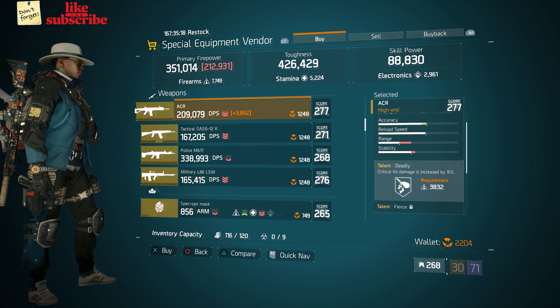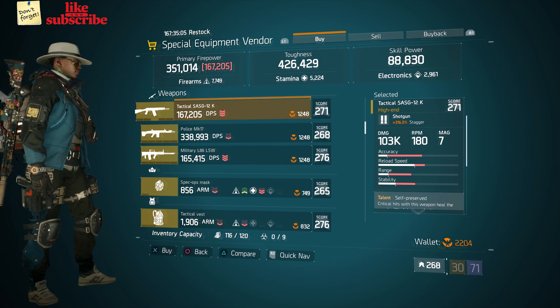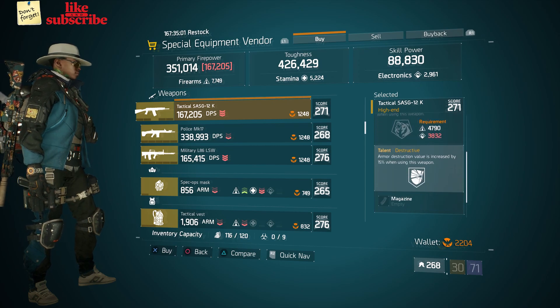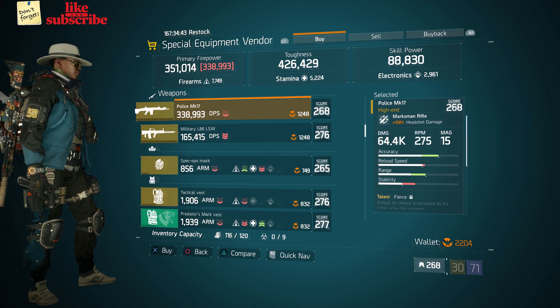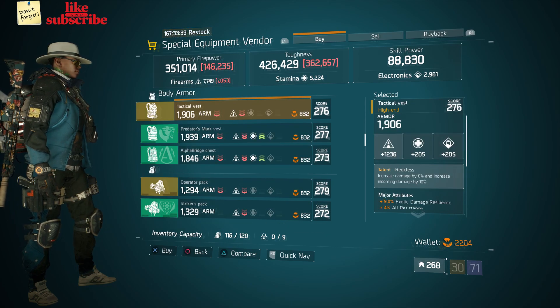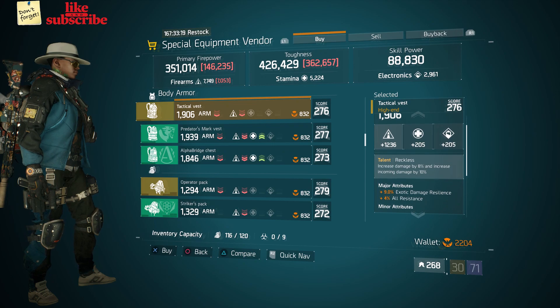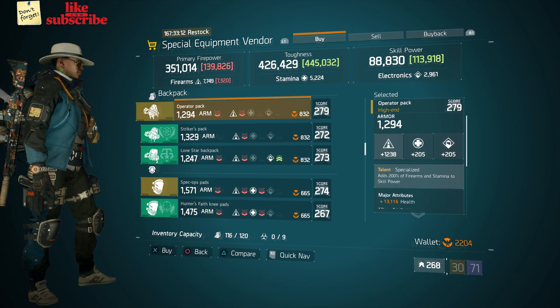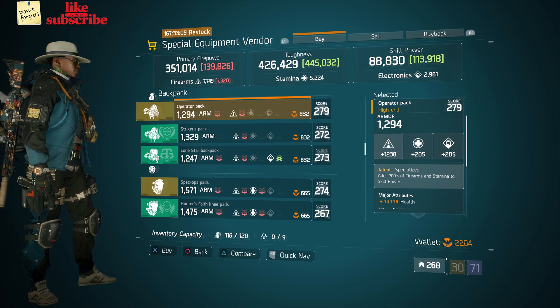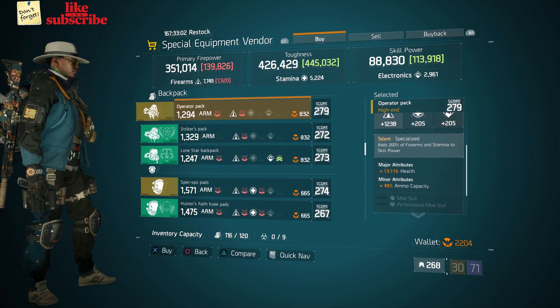Also here we got a Tactical Vest with the talent Reckless on there, gear score of 276, armor is 1906, rolls for firearms 1236, and attributes are exotic damage resilience, all resistance, and ammo capacity. Also here we got an Operator Pack with the talent Specialized on there, gear score of 279, armor is 1294, rolls for firearms 1238, and attributes are health and ammo capacity.